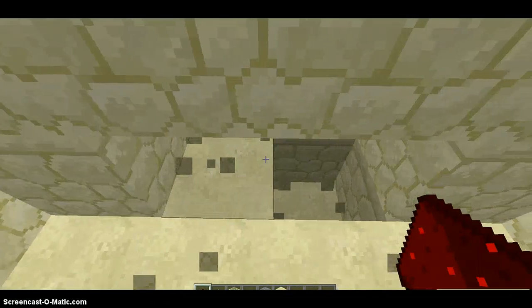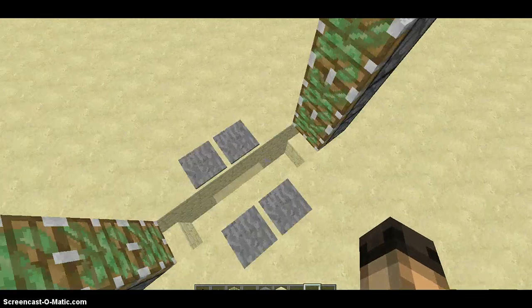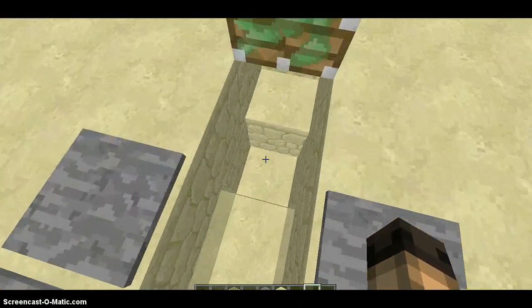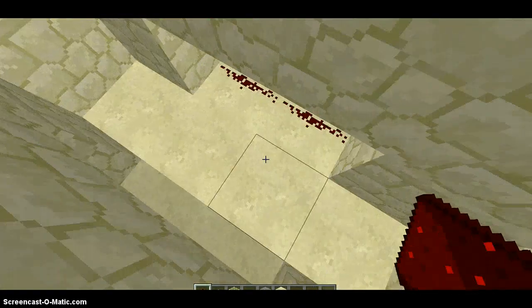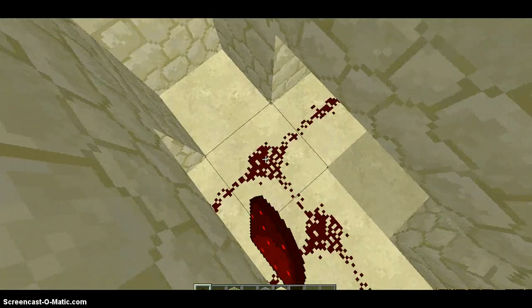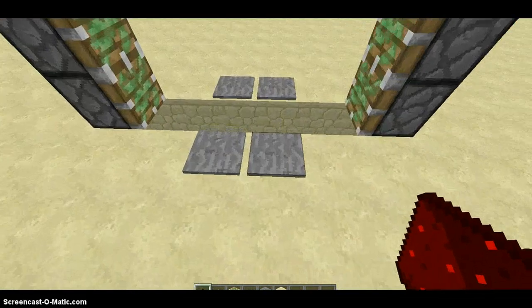And then you do these holes like that. So let me give you guys a little more. And then you put redstone right here and then right here, and you put it exactly like I'm doing. Super easy.